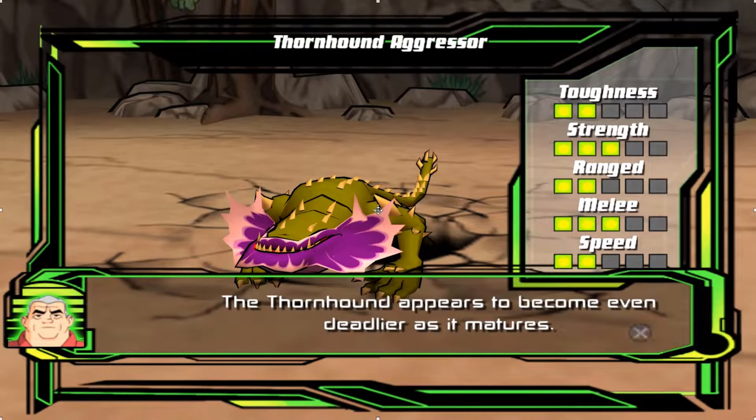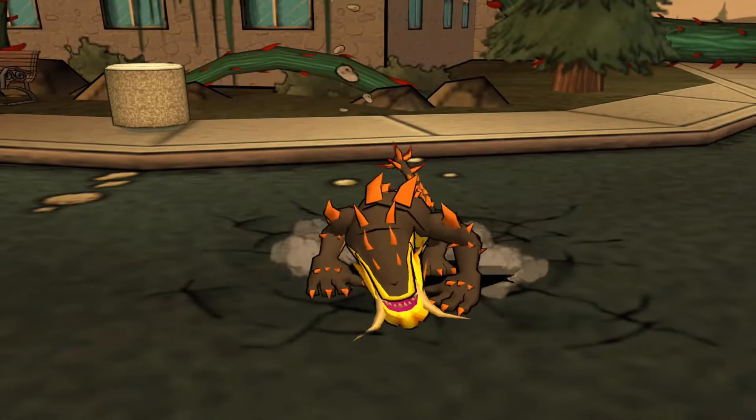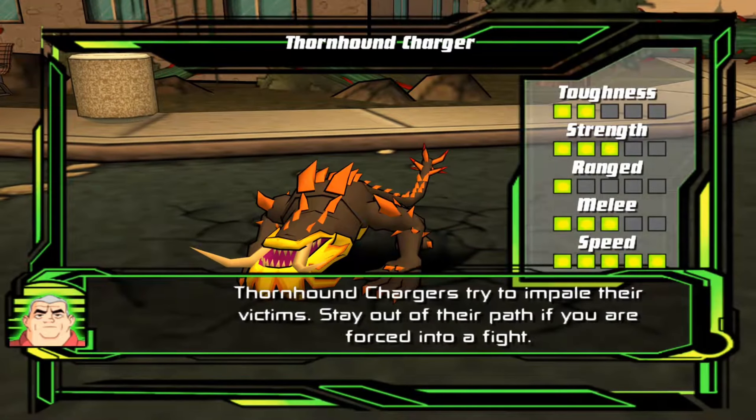The Thornhound appears to become even deadlier as it matures. Thornhound chargers try to impale their victims. Stay out of their path if you're forced into a fight.